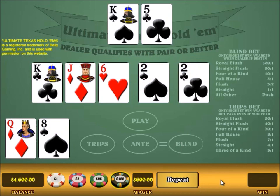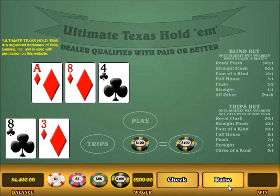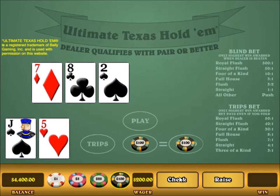Let's play another one. 8-3 offsuit, you definitely check that. And here we have a hidden pair of eights, so I'm going to raise. Jack-5 offsuit, you check that. Here I've got nothing, so I check again. Let me go through the 21 Outs rule again because it comes up so often.